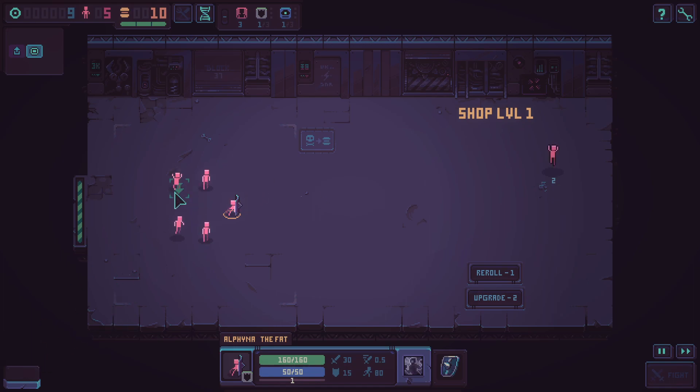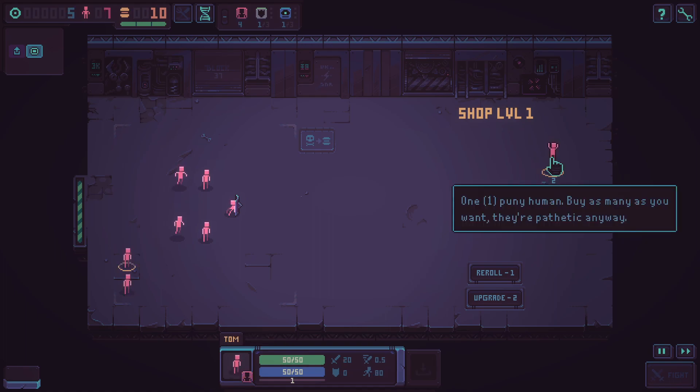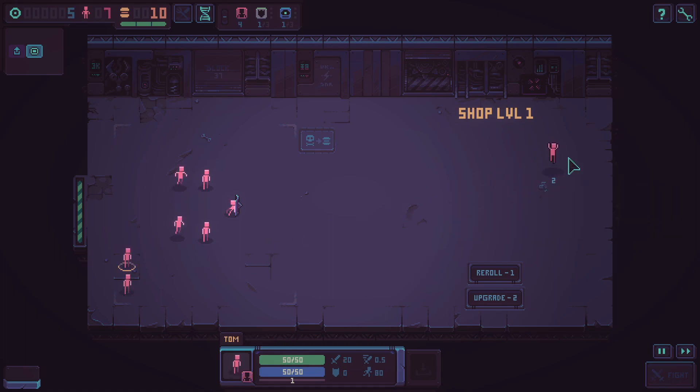We'll do a second mage and give it to Buttercup. Then we'll buy a couple more folks. I'm going to place everyone in a line, or maybe something like a V formation to protect the mages. We can reroll items in the shop if we want, or upgrade the shop later on. Now we move on to the next room.